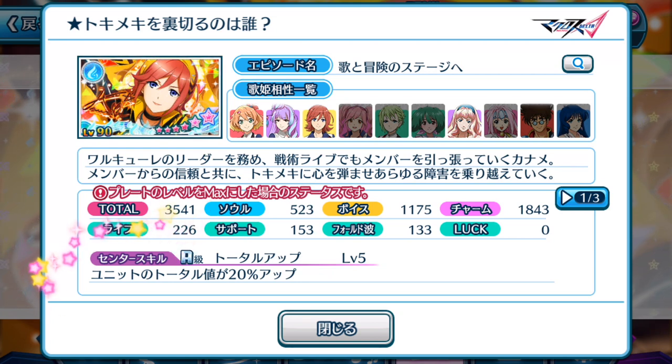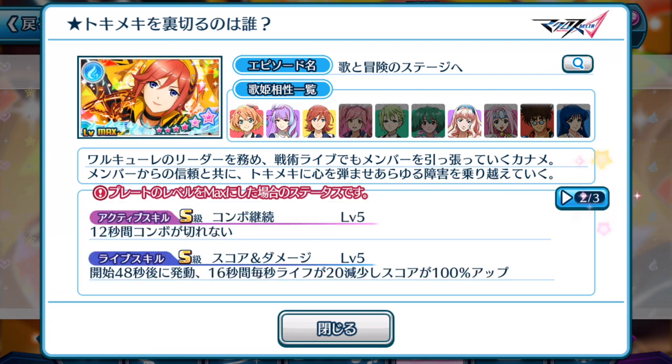Center skill: units total will be increased by 20% up. You can tell straight away that Kanami's plate is not meant to be used as a center plate or even an active skill plate. The active skill gives you 12 seconds where your combos do not break. This plate can be used for practicing really difficult songs, like extreme or plus versions of the difficulties, if you're still having trouble with six-button play and sliding.